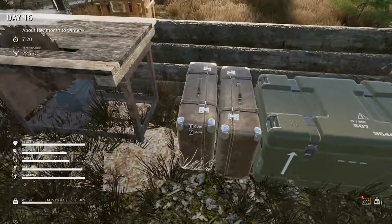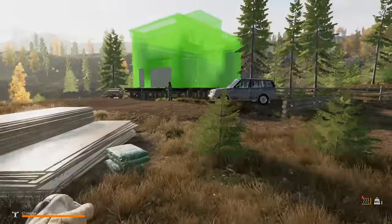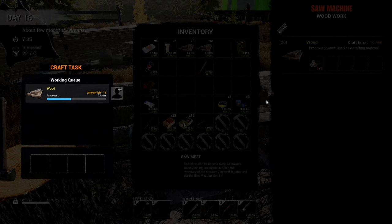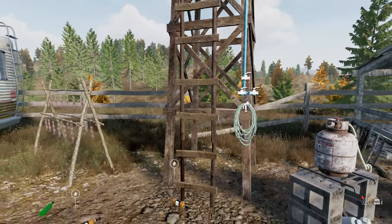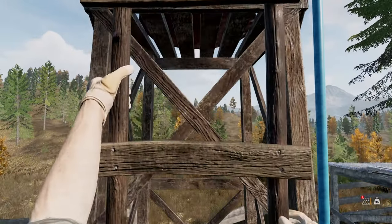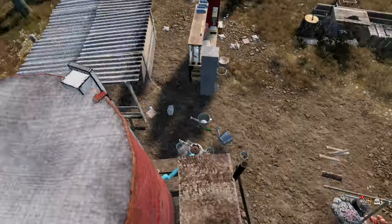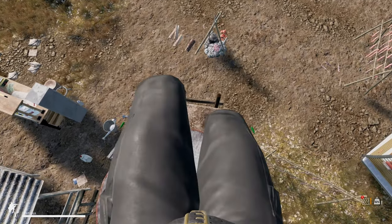I still have a few planks, and I also have logs. Let's put it in - and you're done! I got the do-it-yourself tank. You can even climb up here! I don't know why but I can climb up here and jump on this thing. Let's see if I can manage to go down - oh there you go, nice! And now I can grab the hose.